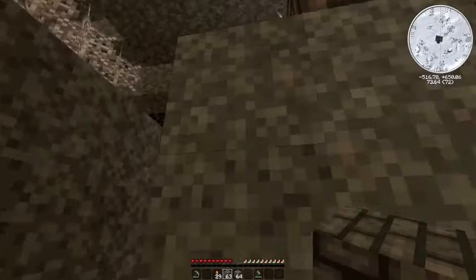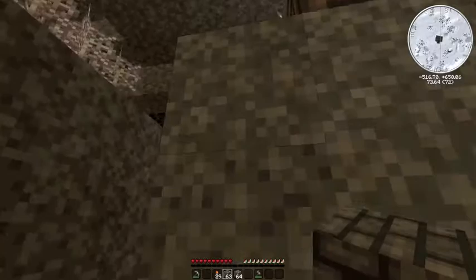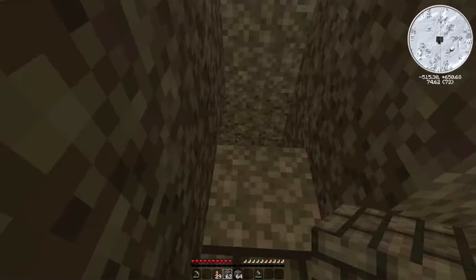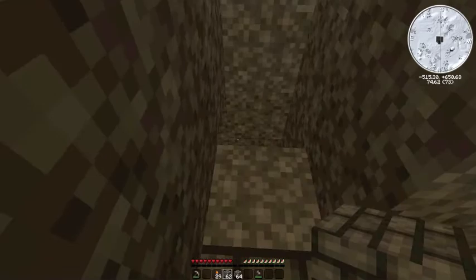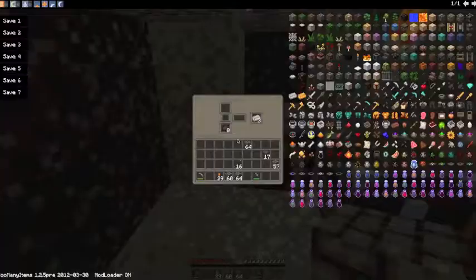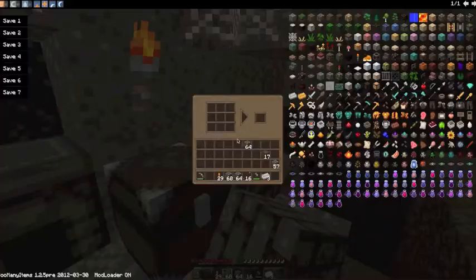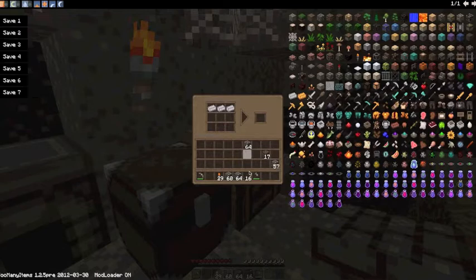So I'll just get back up to where I was, and then I'll get going. Look at that — I have three iron ingots. Let's shape those into an iron pick.